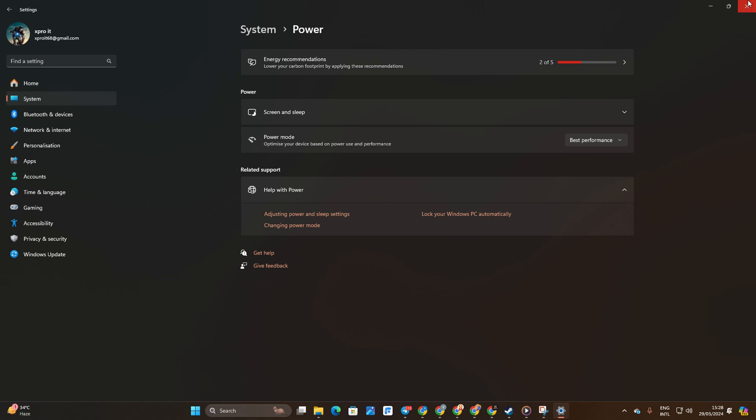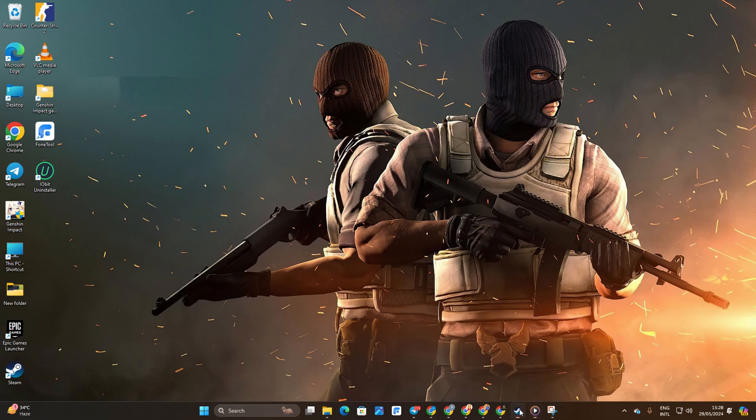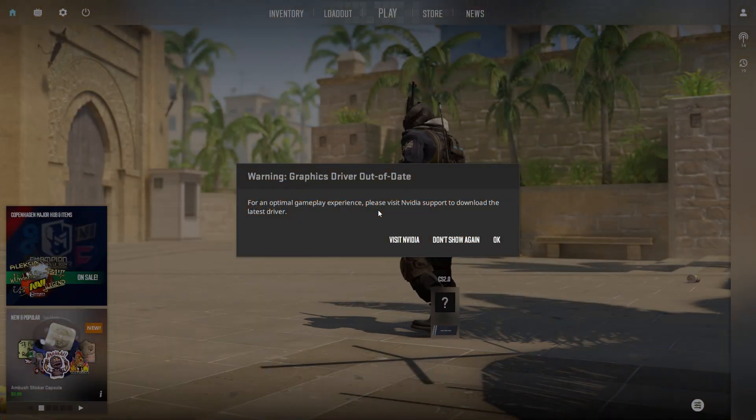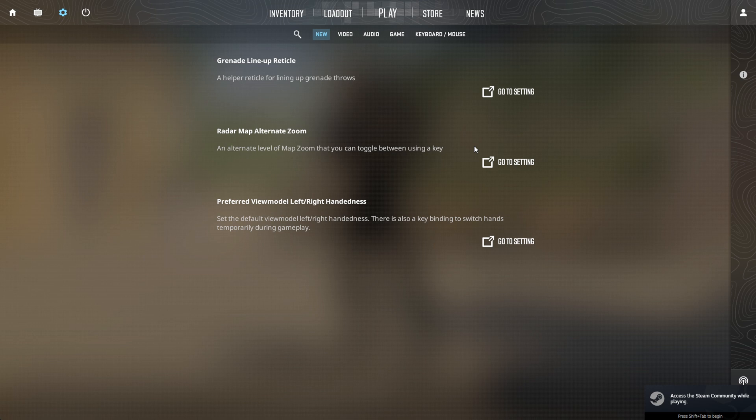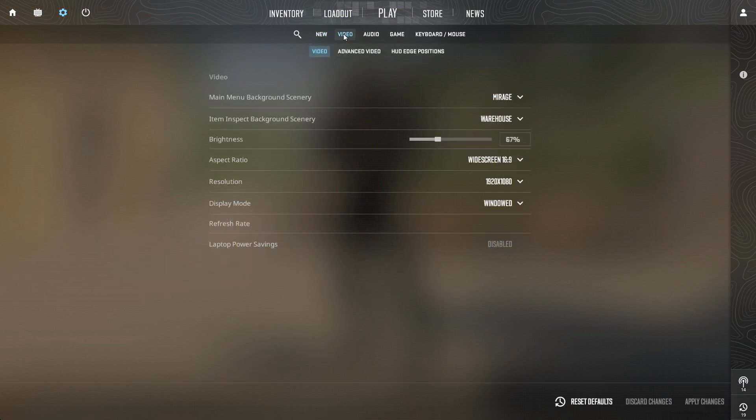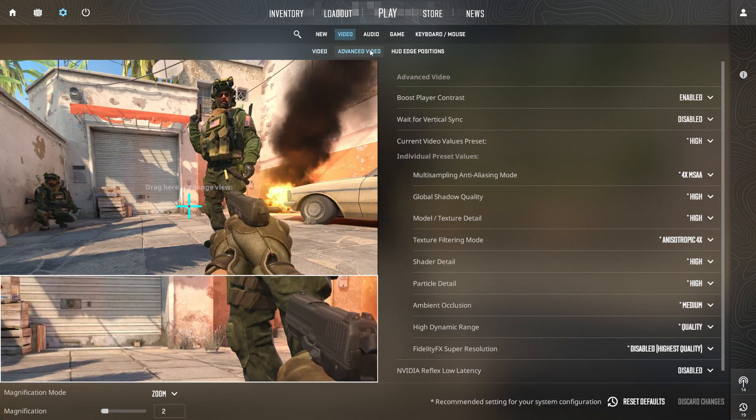Method 2: Adjust in-game settings. Start by launching CS2 on your computer. Once it's loaded, click on the gear icon in the bottom left corner to access settings. Next, navigate to the video settings from the top bar, then switch to the Advanced Video tab.